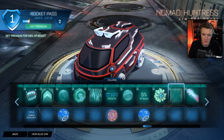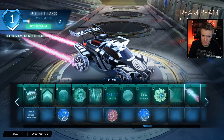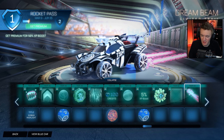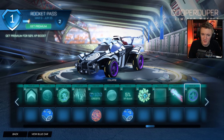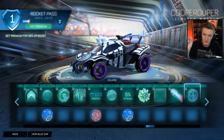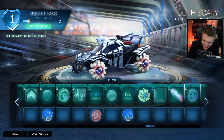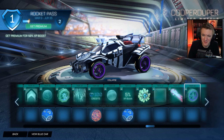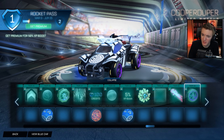52 Nomad Huntress — because every new car has to have Huntress, obviously. Dream Beam — pretty basic, nothing crazy. This is probably the best wheel. Honestly, take notes from this, Psyonix — tier 54. Make more wheels like this: just simple, clean. You go from this to this. These I could actually see myself using, especially the painted version later on in the Rocket Pass.